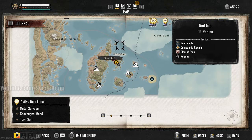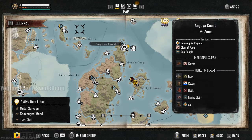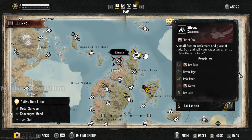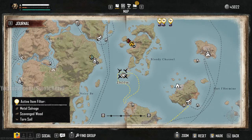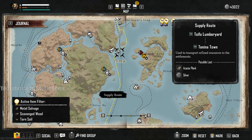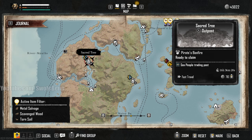All you have to do to find this particular treasure is narrow it down further. They mentioned sea people, and that's another hint. If you mouse over these little things — like that's Campagne Royale — that is sea people. So we want a sea people town. It's got to be here at the Sacred Tree — I'm just going to guess. Let's fast travel there and see if we get the pop-up notification.